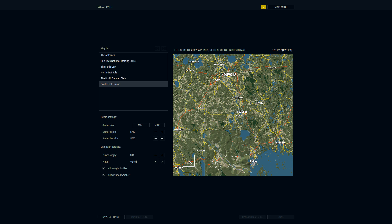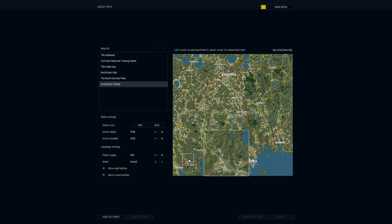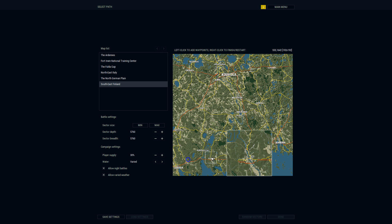On this map, you select a starting point and an end point for your campaign — you don't select individual maps, the game creates those for you. The starting point means if we get pushed back and lose there, the game is over. The end point is where, if we defeat the Russians, the game ends.